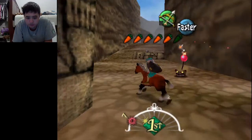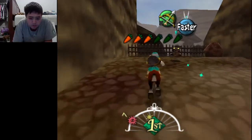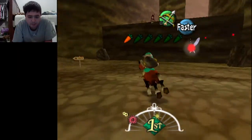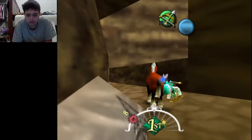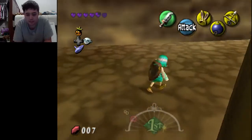Alright, carrots — let's keep going. Run away from the bomb chews. Here we go! I like how we get hit by the bomb chew and then immediately just get it back. Alright, I'm gonna get off of Epona real quick. I'm getting hit by bomb chews left and right. I should probably keep going.